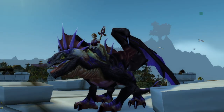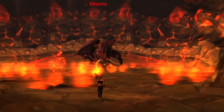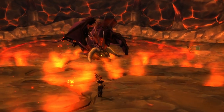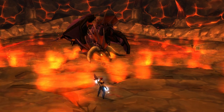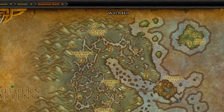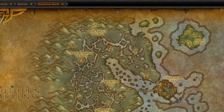Next up we have the Onyxia Drake, the one that looks like Onyxia. Obviously this mount drops off Onyxia. It is an extremely low drop chance, about a 1% chance. She is in Onyxia's Lair in the Dustwallow Marsh on the continent of Kalimdor, right here at the Wormbog.